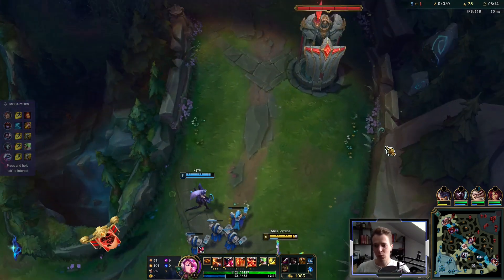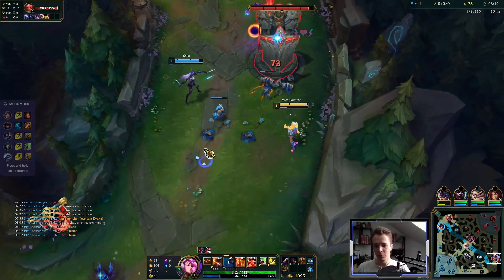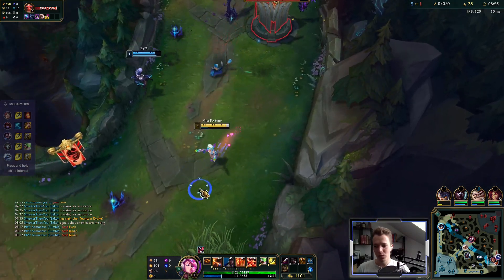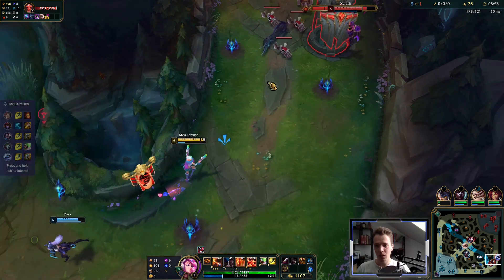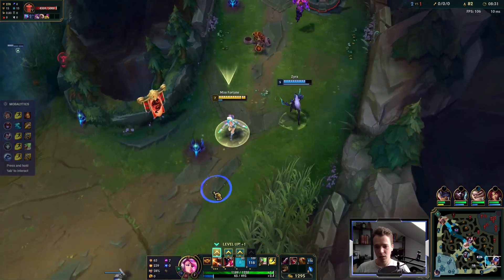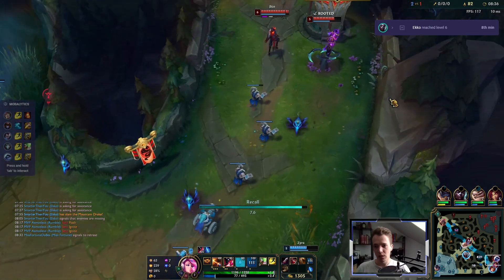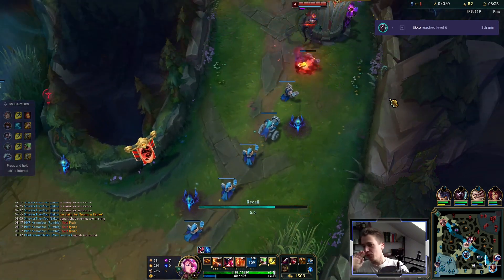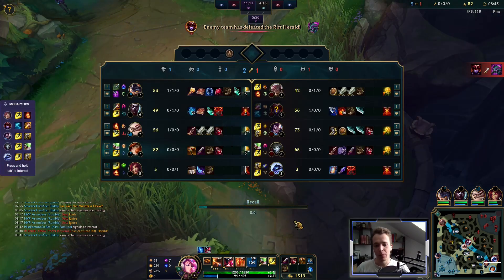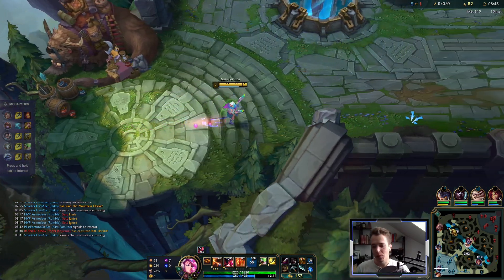I might just ult the next wave for a good base timing. Zyra — just leave, there's no reason not to. By doing this they are now stuck on the tower with a cannon minion, and we have all the time in the world to get our items. Exactly where we want to be.